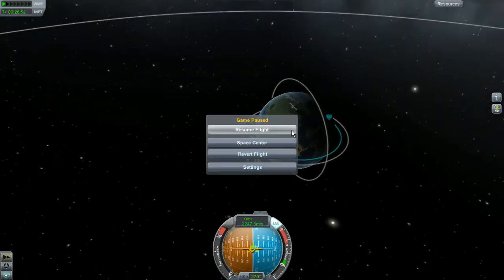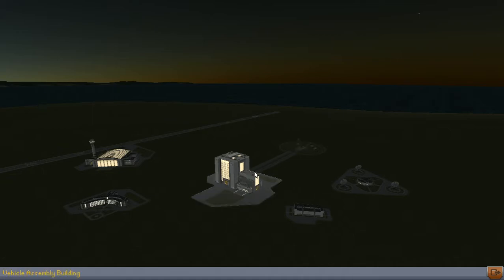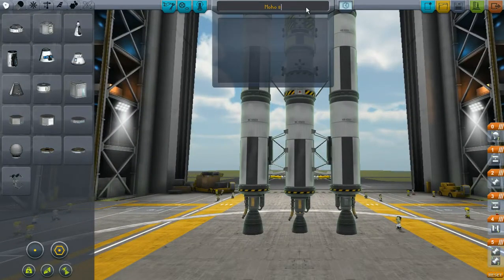We're going to go ahead and bring up our second vehicle and have somebody meet with Jebediah. I'm actually going to change the name of the ship very slightly, because I've found that in doing this kind of maneuver it seems to be very easy to get the two ships confused. So I'm going to call this Moho 8.1.